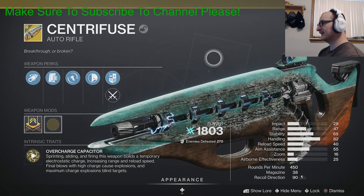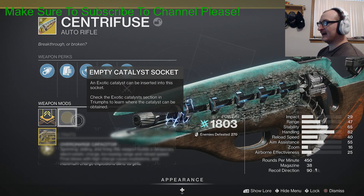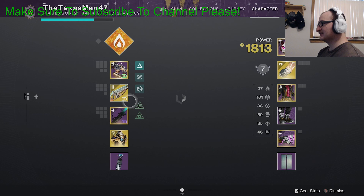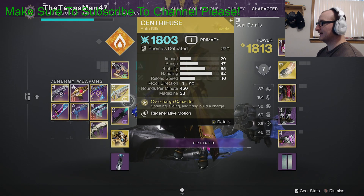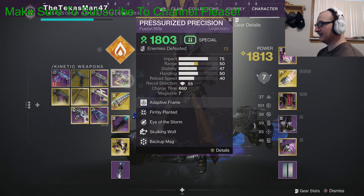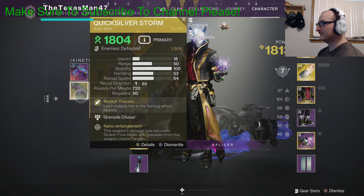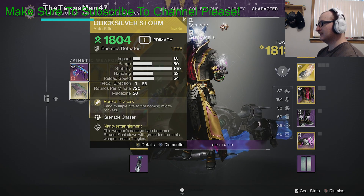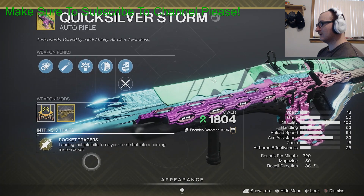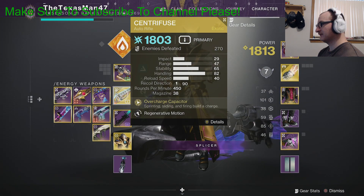If you're not a fan of auto rifles or this weapon in general, then this catalyst is not going to help you out much. I think it's a decent auto rifle, but as far as it being an exotic, I don't really enjoy running it constantly. If I had to use an auto rifle, I would honestly rather use the Quicksilver Storm just because it's a strand weapon — you get strand abilities, a grenade launcher, and micro rockets. I think that's a better auto rifle compared to the Centrifuse in my opinion.